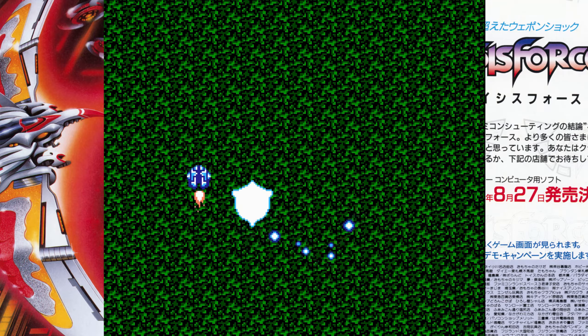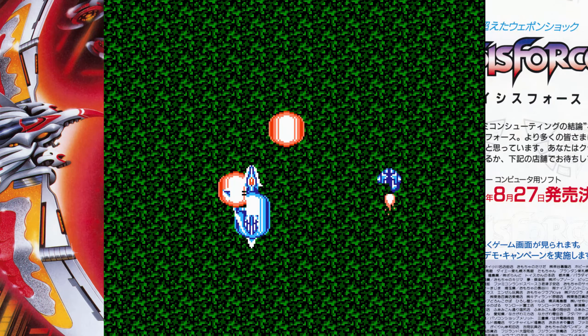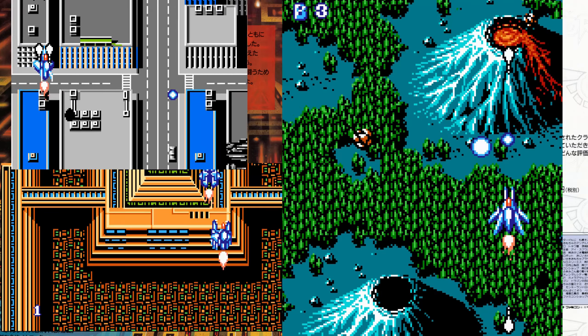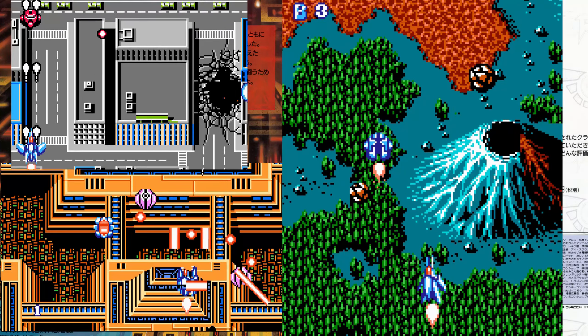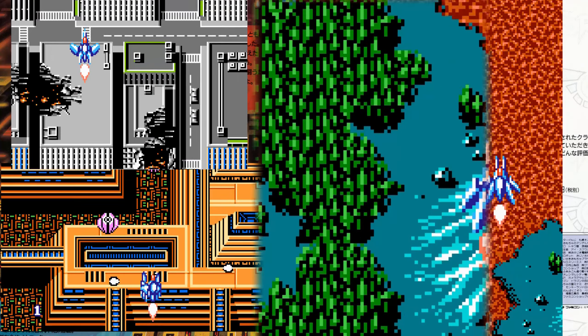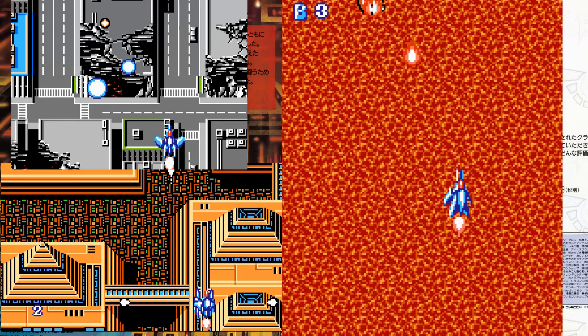Your ship starts off with two special weapons: a machine gun and a laser-type weapon. Your ship also has special forms that allow you to shoot both diagonally and vertically, and you can power up your guns as well — your laser and your machine gun. Each one does something very different, so I highly recommend experimenting for your own play style to see what works for you.